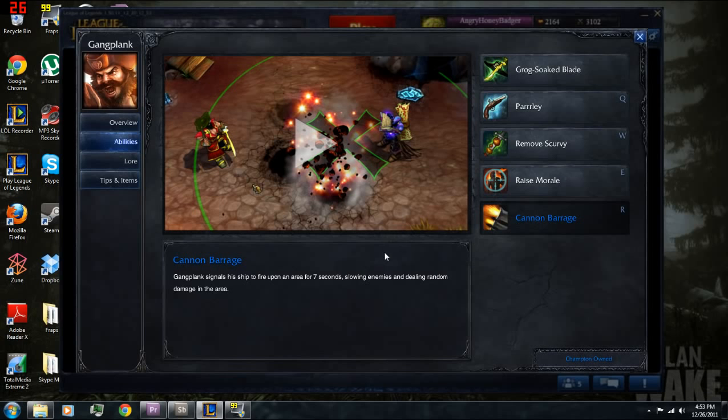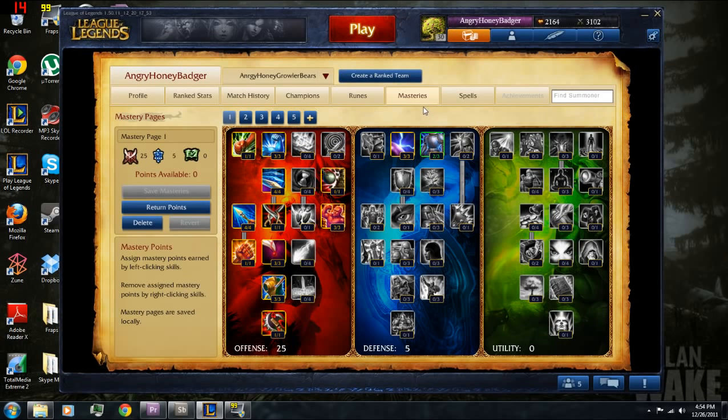Next we'll take a look at his mastery page. For Gangplank I like to go with the standard AD carry type of page — 25-5-0. I get all the good stuff in the offensive tree: armor pen, lifesteal, crit chance, crit chance damage, armor penetration, attack speed — all that to help in lane and do extra damage as a melee AD carry Gangplank. With the little extra I have left over, I take a bit more magic resist and armor for survivability.